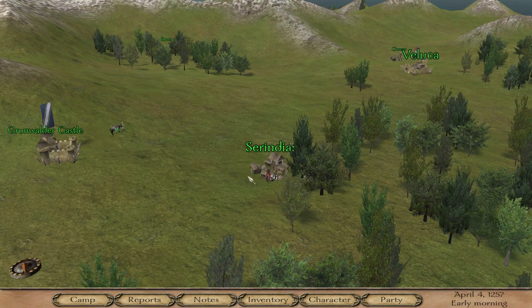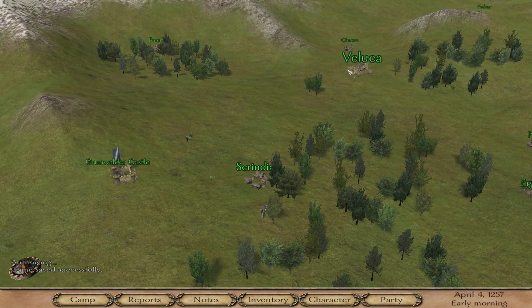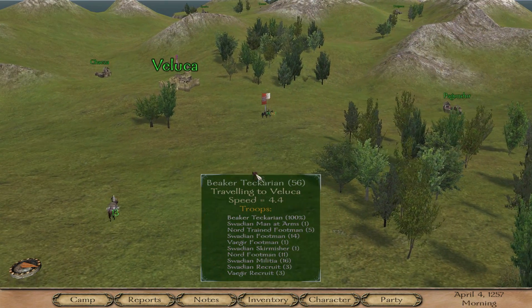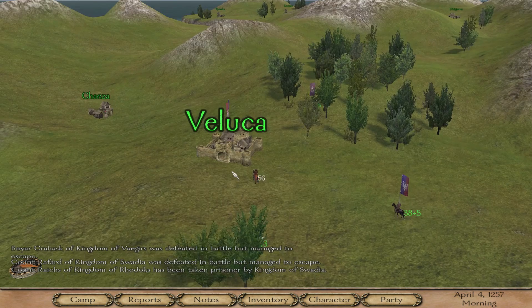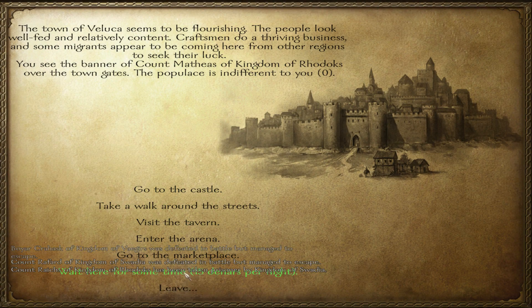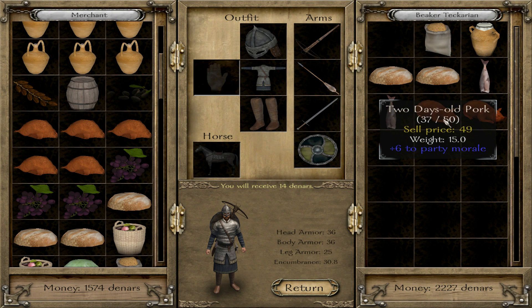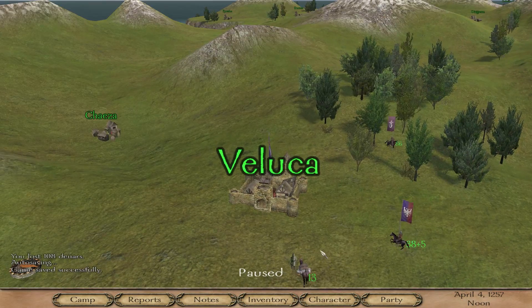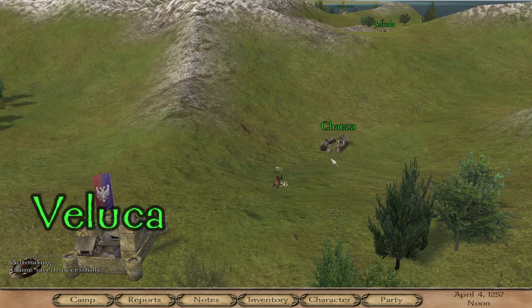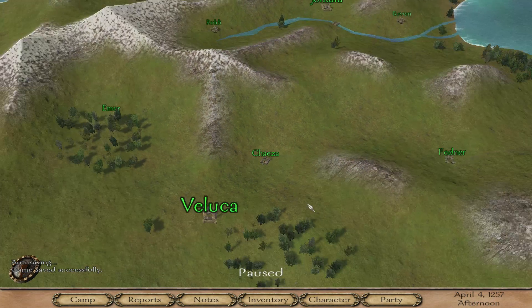No one in Chaesar wants to join me, which is a shame. At the marketplace I sold some spoiling chicken and bought bread, grapes, and fruit - that's all I really need in Veluca. Let's head on down to Chaesar. Hmm, no one wants to join me.